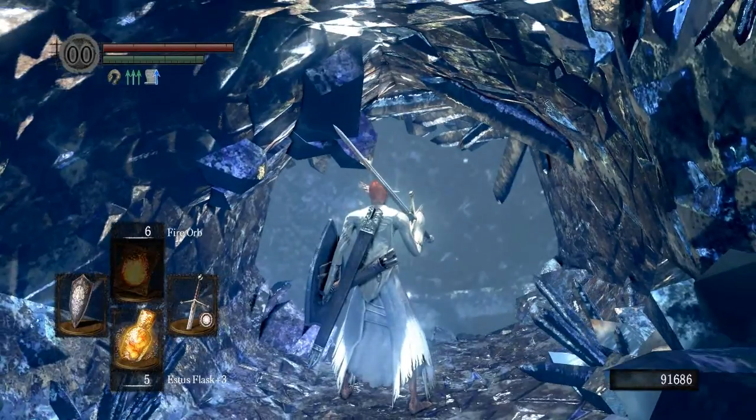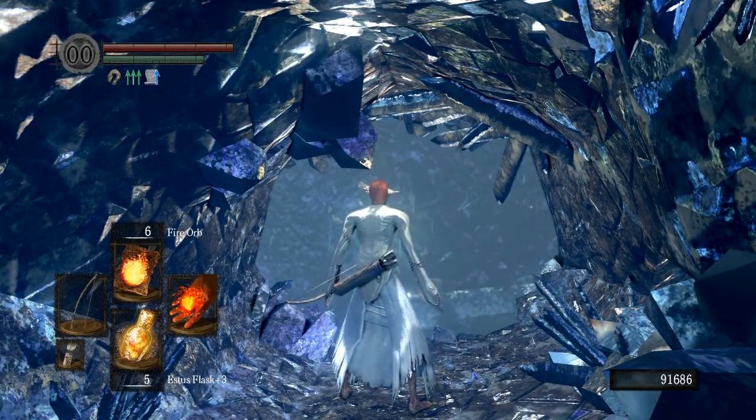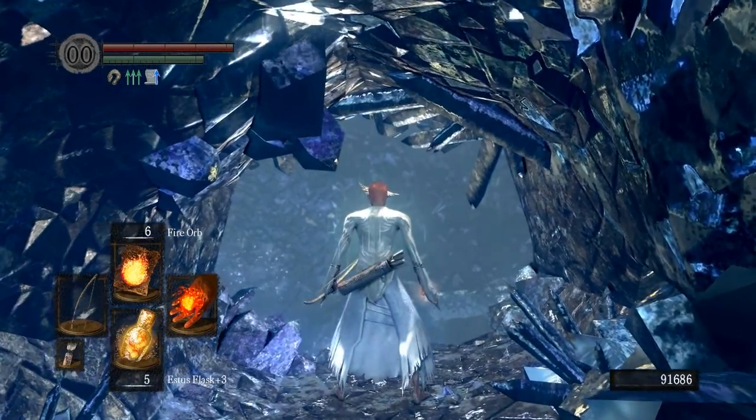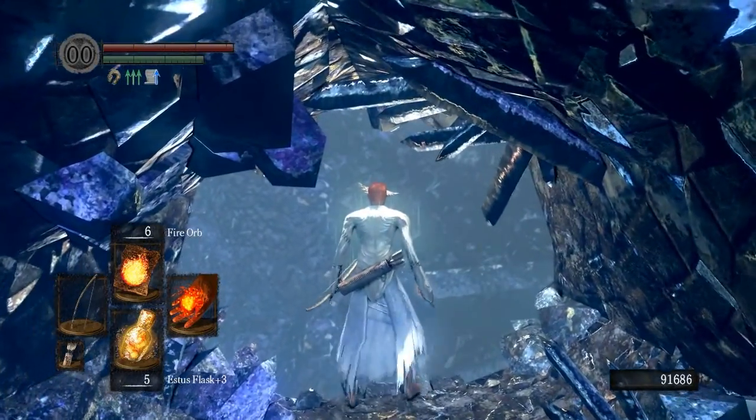Now this is a spot that's really tricky. You're going to want to equip a bow if you have it. If you don't have the bow, you'll want to have the prism stones that you can drop on the ground. But I recommend the bow — it's a little bit faster.